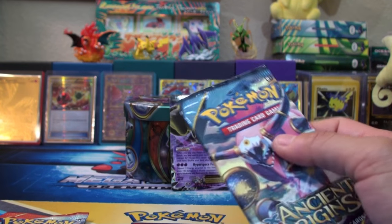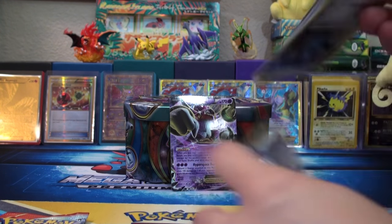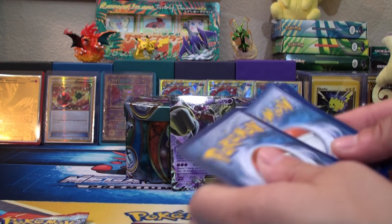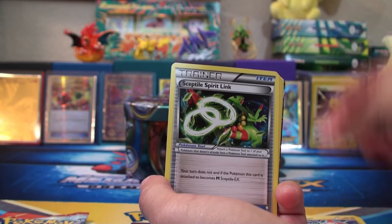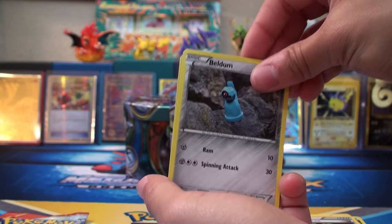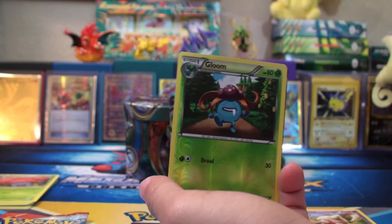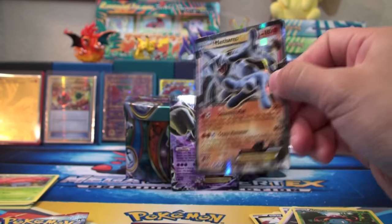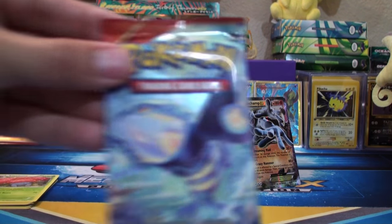No reverse holo, dude. I pulled an Ancient Origins — I guess Ancient Origins doesn't always have a reverse holo. All right, we've got here a Special Energy, Rotom, Sceptile Spirit Link, Beldum, Gumi, Inkay, Boutoi, Persian, Reverse Gloom — and nice, a Machamp EX! Very nice. So we got one EX on the tin. We don't have a Machamp EX, so we'll put that next to the Hoopa. We'll do Primal Clash next and keep Roaring Skies for last because we want to see if we can get that Shaymin.